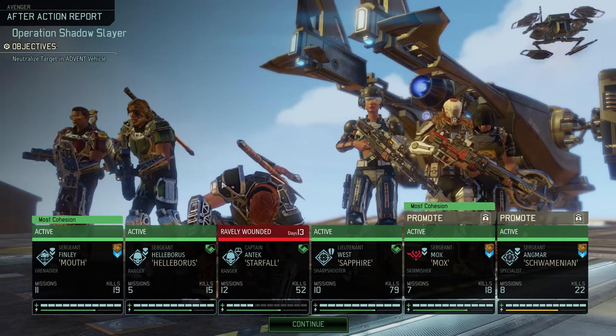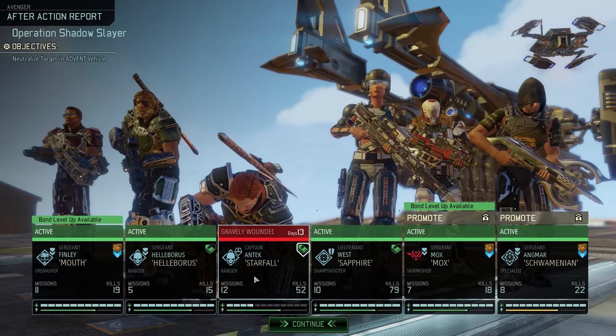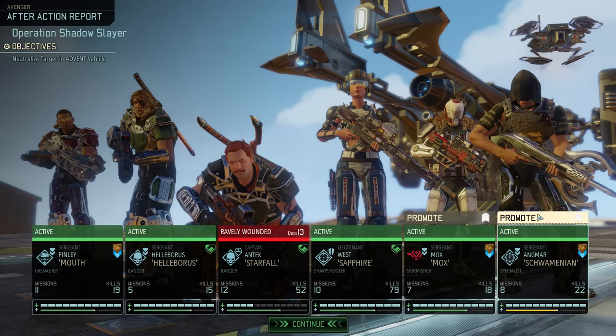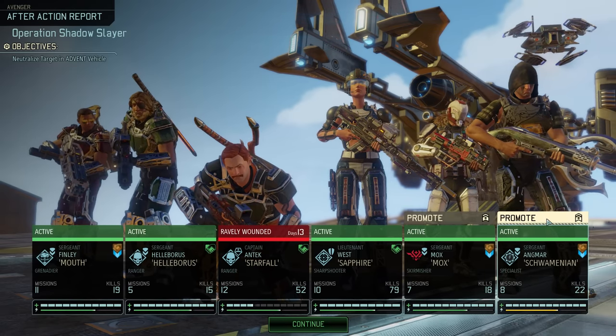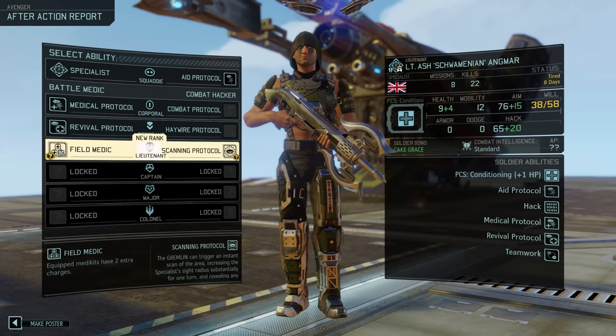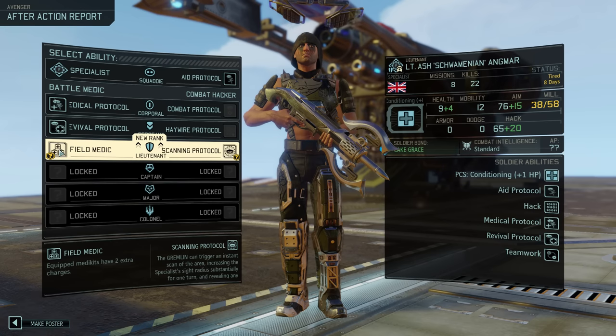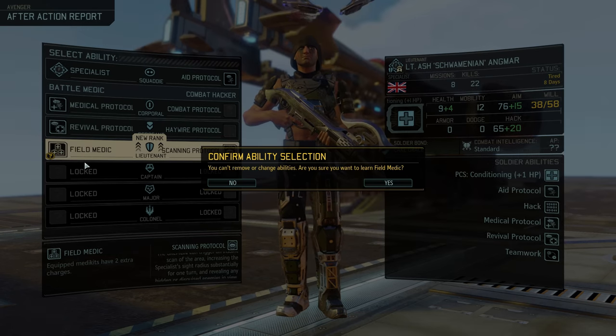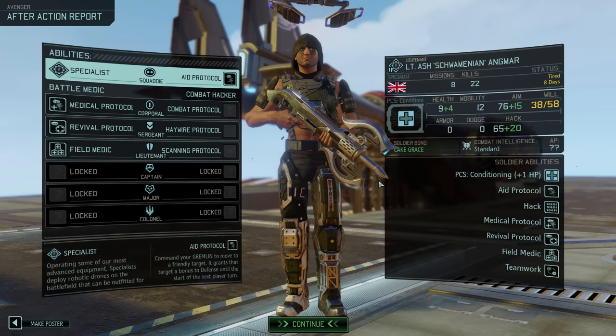Good news: our Ranger will only miss 13 days — that's on the low end for a grave wound, so he'll likely miss only one or two missions. Promotion-wise, we'll go with Shwomenian first and the choice is easy: Field Medic. Using a medkit wasn't actually necessary this mission, but in the future we might not get so lucky.